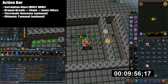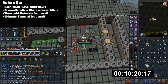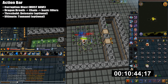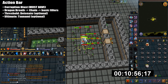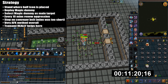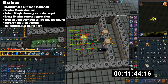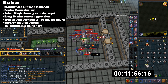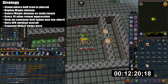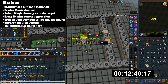For my action bar, I have corruption blast on the first slot — you unlock this from the raids codex. This is the key to this method, so I highly suggest you buy it from the GE. Then I have dragon breath and chain, and fill the rest with whatever basics. For thresholds I'm using detonate, and the only ultimate I'm using is tsunami. For the strategy, you stand in the middle where the buff icon is placed. Deploy the magic combat dummy and start attacking it as your main target. The AoE abilities do not damage the dummy, but will still hit the warriors.